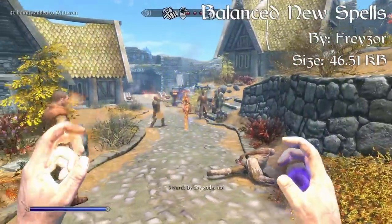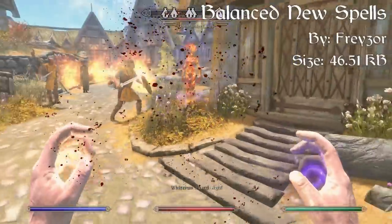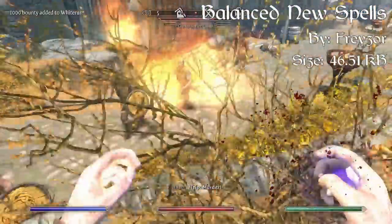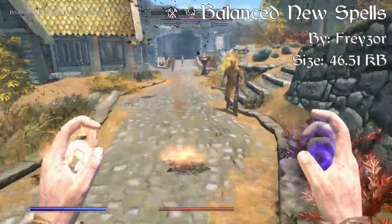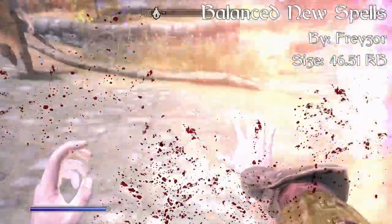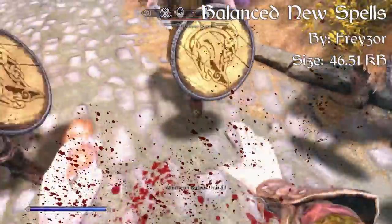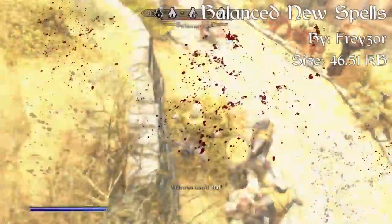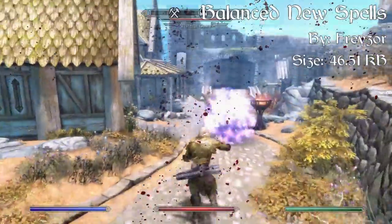There's also a master level Intense Flame, Lightning, and Frost Cloak that lasts two minutes rather than one, giving a 15-point boost to their respective resistance — or a 30-point boost if you dual cast. Under the Conjuration skill tree we have a Conjure Boom Atronach, which creates an unstable flame atronach that explodes on impact. There's also a Conjure Dremora Warlock, a Conjure Lesser Dragon Priest as a permanent summon, a Conjure Spirit Mage for one minute, and an adept level Summon Decoy with a lot of health but minimal damage — great for creating a diversion.